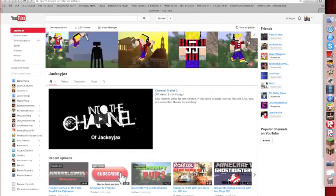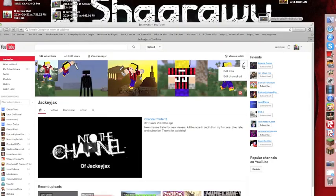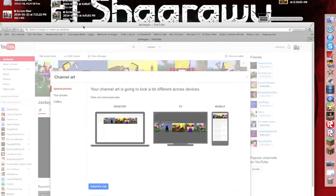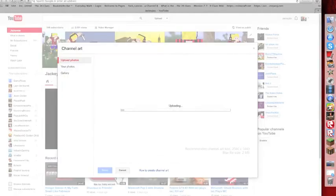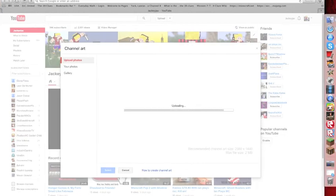That's how you pretty much make channel art. Nova Skin is the main thing, and then PicMonkey - just drag multiple pictures in. Hope this helped you get a better YouTube banner, or channel art, whatever you want to call it. I'm going to change it back because my other one looks a little better - it has better stuff on it.